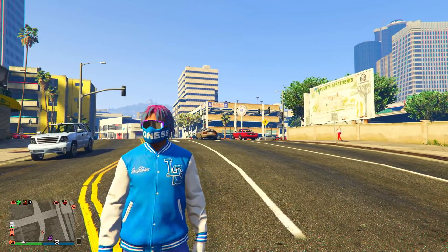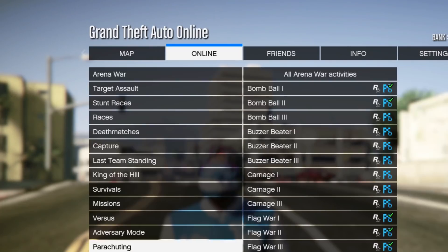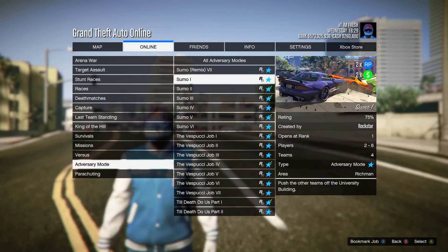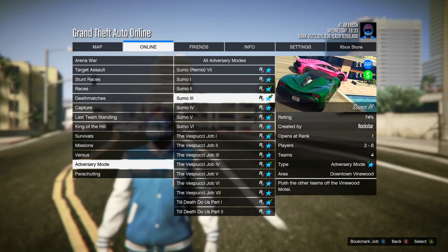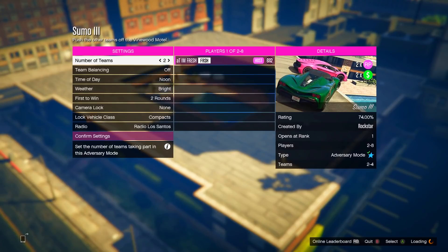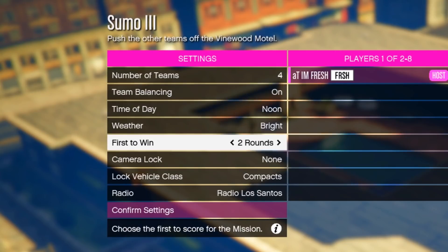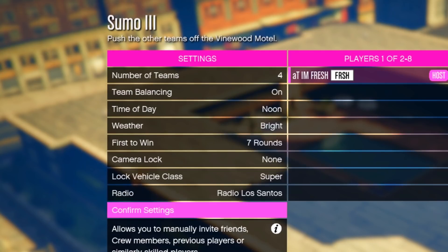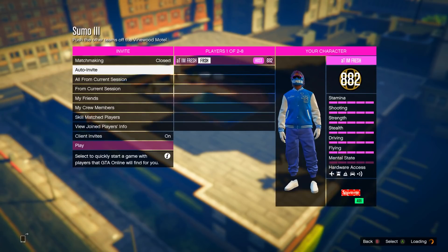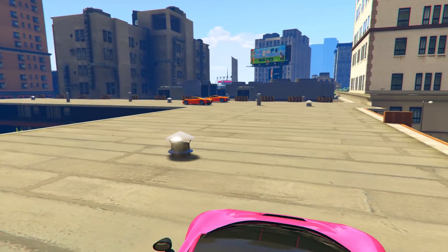The second money method is the double money and double RP Adversary Mode. Open the pause menu, go to Online, Jobs, Play Job, Rockstar Created, Adversary Mode, and look for Sumo — it's paying double money and double RP all week. For settings, set number of teams to four, first to win to seven rounds (the max), and lock vehicle class to Super for the most fun.